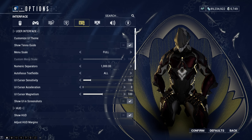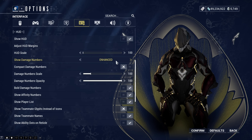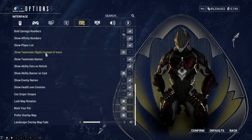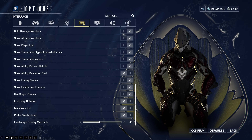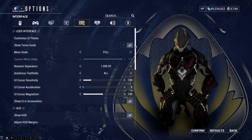For interface, I've got pretty much everything set to default. I've got my damage numbers set to Enhanced. I'm going to turn on 'Show Teammate Glyphs Instead of Icons' — I hate it just showing the picture of the Warframe; I'd rather see the glyph that players have equipped. If you really wanted to, you could come in here and mark your pet as well so you never lose it. There are a lot of different quality-of-life settings under the interface tab.